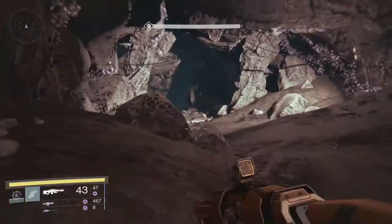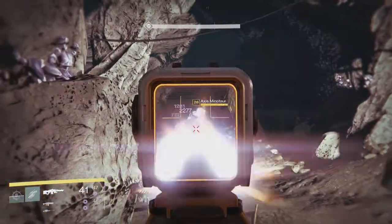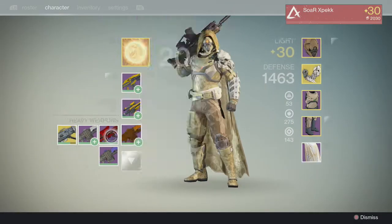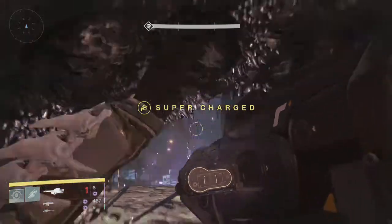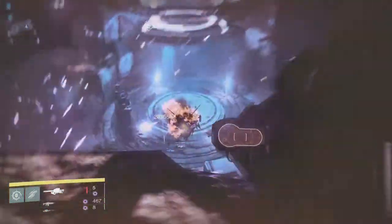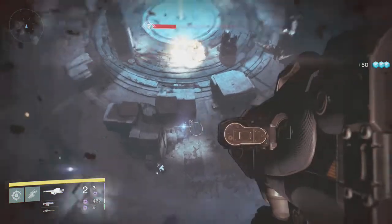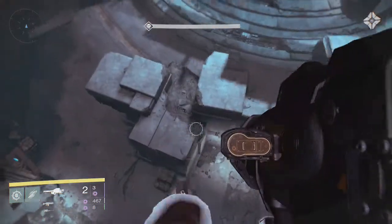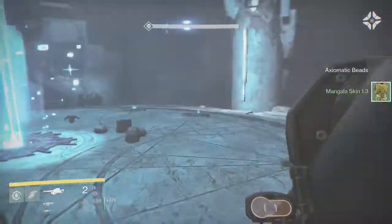I'm going to kill this Minotaur one more time, then swap to my Truth and put on the heavy ammo synthesis to take him out. Swap to the Truth, synthesis — it's going to be super easy right here. There you go — smooth as butter. It's not that hard, you just have to take your time. Make sure you have upgraded void weapons and it's literally a piece of cake.